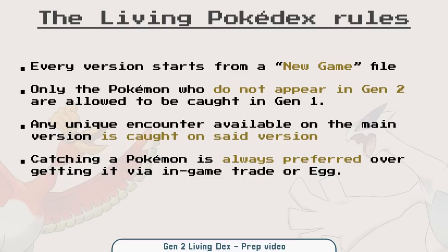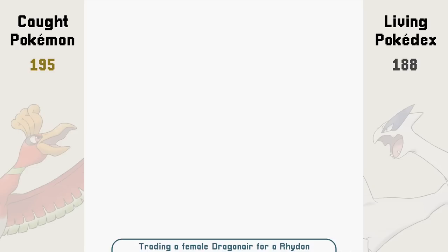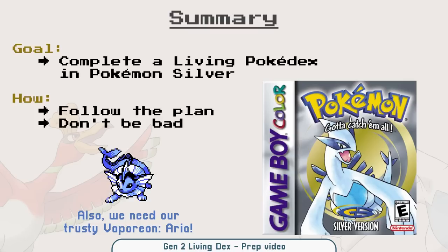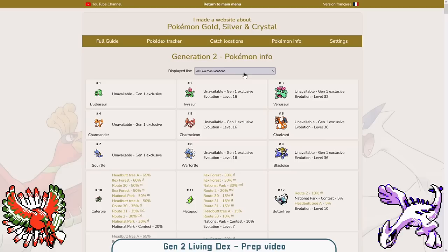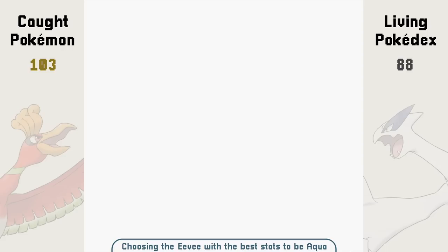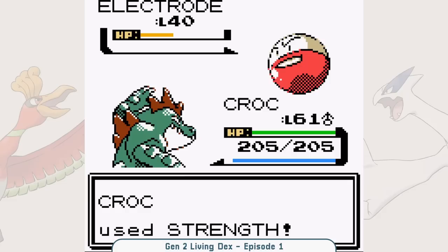Also, my self-imposed rules mentioned always catching Pokemon instead of using in-game trades — a rule I didn't respect because I traded to get a Rhydon instead of catching a Rhyhorn and evolving it. Another rule said to prefer catching over breeding, which I clearly didn't respect with Porygon and Houndour. At the end, I mentioned getting our trusty Vaporeon, Arya. The goal was to get a female Vaporeon, but the best Vaporeon we got was from Crystal — really good stats, but male. Breeding a female Eevee is difficult, so I just used that male Vaporeon, renamed it, and called it a day.